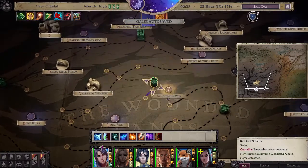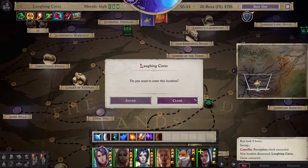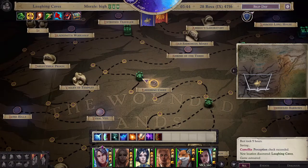Just riding up to that location, I can now get to the Laughing Caves. That was just by putting one extra level into perception and grabbing some feats that helped perception out, and it suddenly became available. Hopefully this helps you guys out in finding those hard-to-find locations with perception checks.